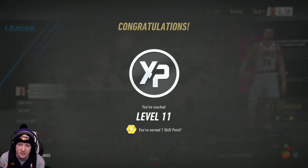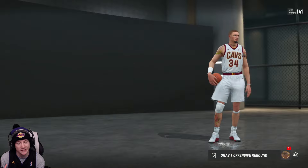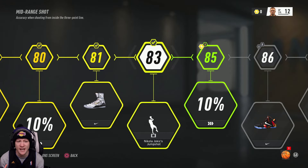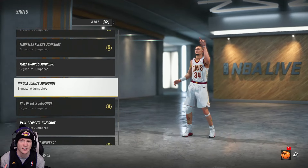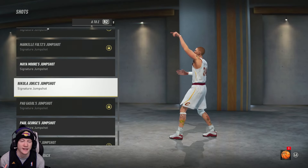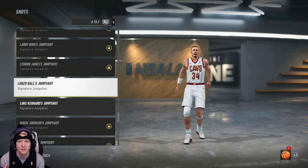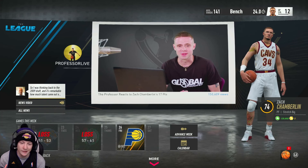We reached level 11 and level 12 — we got two skill points to spend. I'm gonna keep upgrading my mid-range for now because I want to get that elbow shot really good. We got Jokic's jump shot — who the hell wants that? That definitely looks like Jokic's jump shot. They got PG too, he's kind of smooth. I'm gonna stick with Andrew Wiggins — Andrew Wiggins is kind of nice. They got Lonzo's old one too — look where he's shooting this thing!